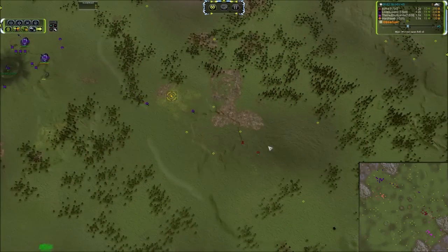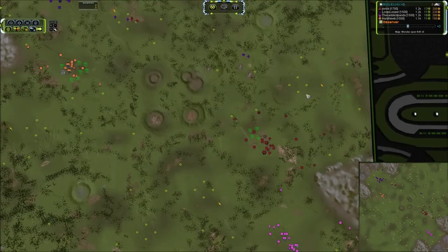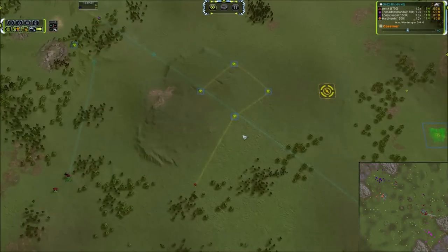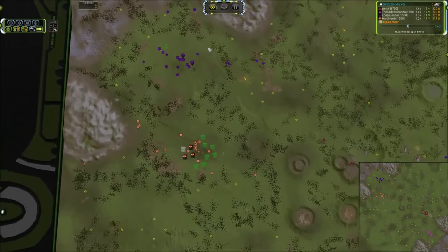Here comes our first engagement — we've got two Thams versus a Mantis. I think we can all figure out which way that is going to end up. We've got a Tham and a Scout headed out to the right, hopefully going to snipe off an engineer, but that may cross right there. There's an ACU over there, but I don't think it's going to be close enough to actually land a shot.